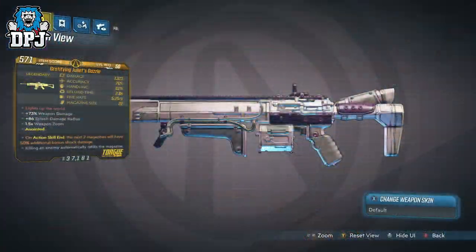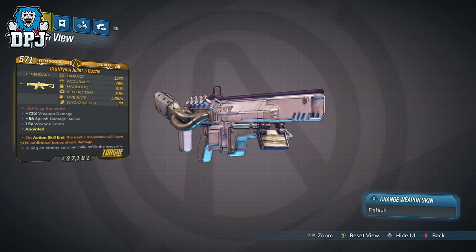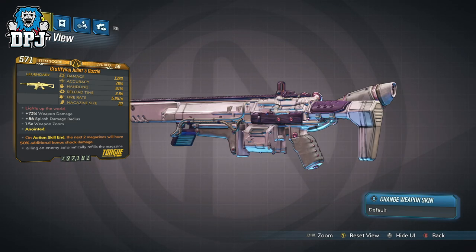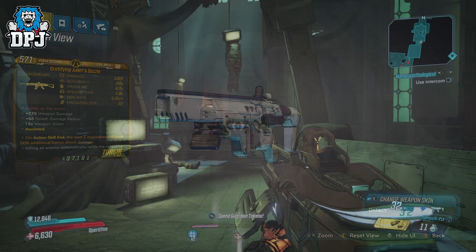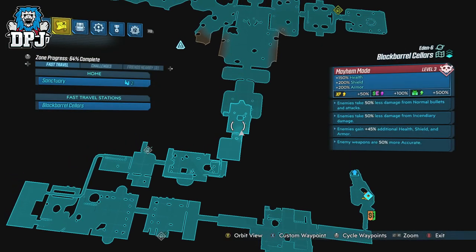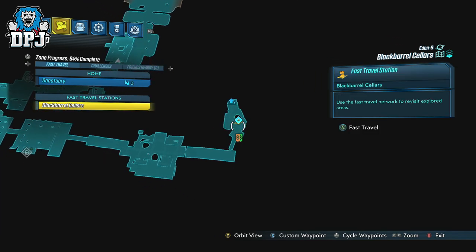So the Juliet's Dazzle Assault Rifle, the weapon you can see on screen now — this is a weapon that's within the loot pool of Aurelia. Aurelia is located within Eden 6 and the Blackbarrel Cellars area. Now like I said, this indeed could drop from another boss elsewhere, but I can confirm I know for a fact this does drop here.